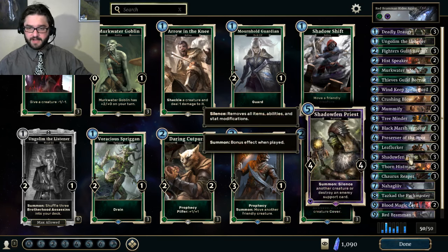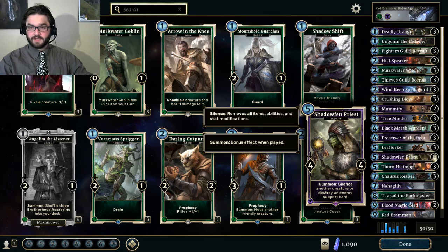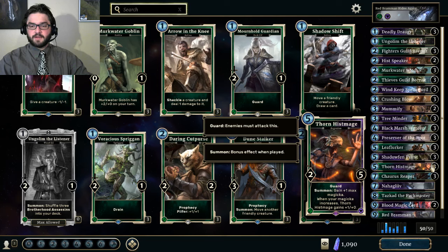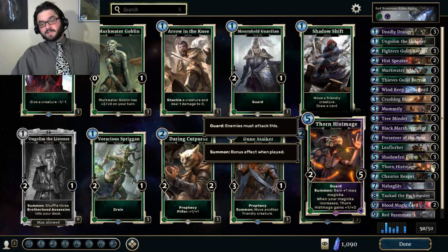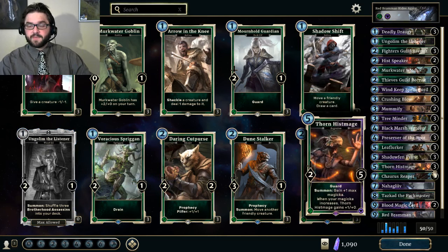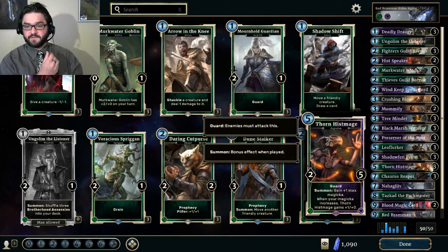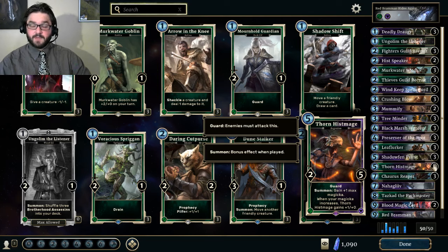Shadowfin Priest is a super flexible answer to a lot of things. I started running it because the ability to neutralize support cards against tokens decks is pretty clutch. A 4-4 for 5 is not bad on its own, and there's generally always going to be something to silence. Don't forget you can destroy the opposing Magicka Elixir if your opponent is playing Control and slow-rolling you. Thorn Hist Mage is a great card — as your Magicka increases, its power increases. Getting power up to 5, 6, or 7 gives you a significant threat that also defends your life total and advances your Magicka. The 5 Toughness is great too, and dropping it in the Shadow Lane can really limit your opponent's options.